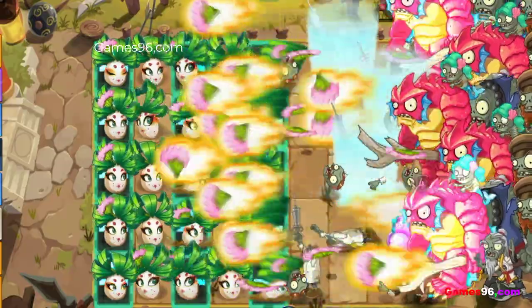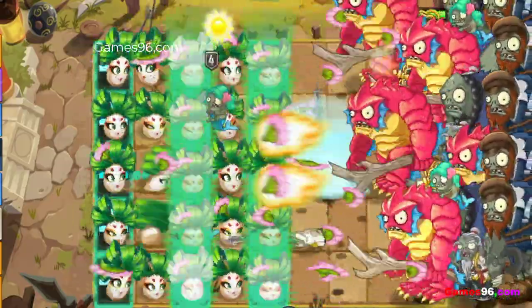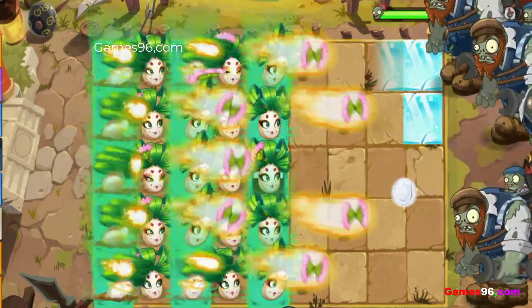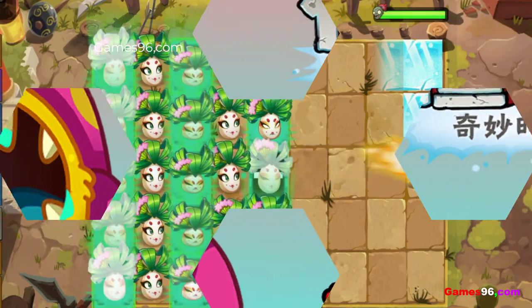Plant food effect: Geisha Flower's plant food ability makes her throw a flaming fan rapidly down her lane. This flaming fan deals heavy damage to the first zombie it encounters, as well as knocking them back. The fan will also split in half, returning to Geisha Flower in two arcs that attack the top and bottom adjacent lanes simultaneously.